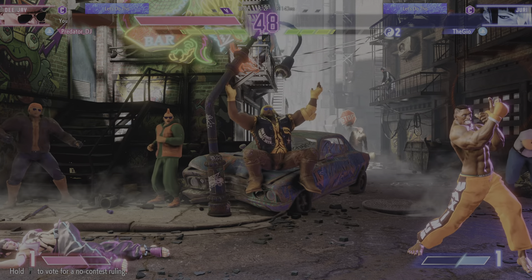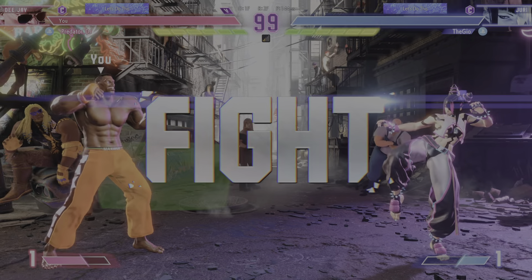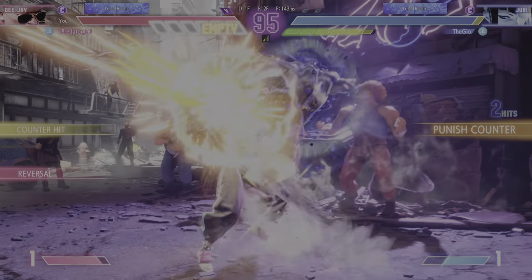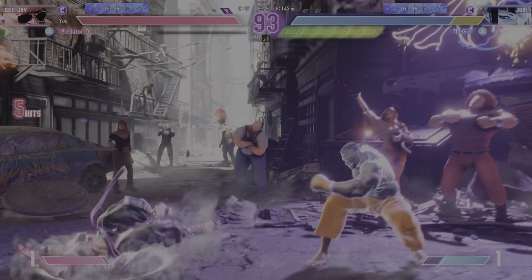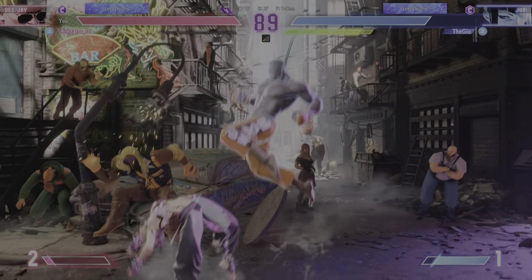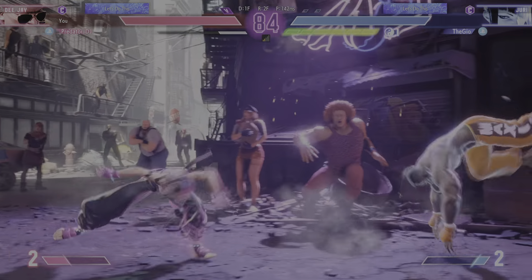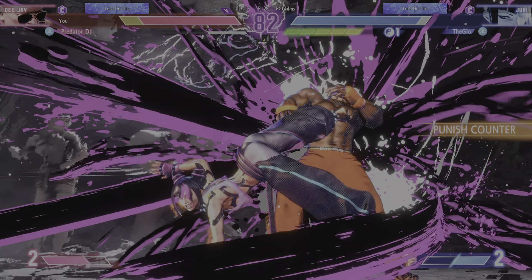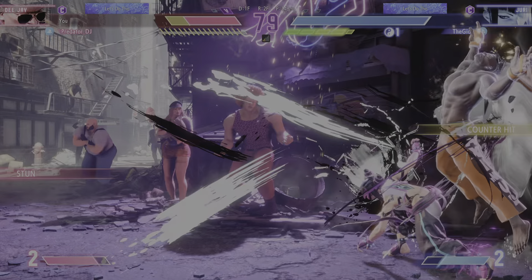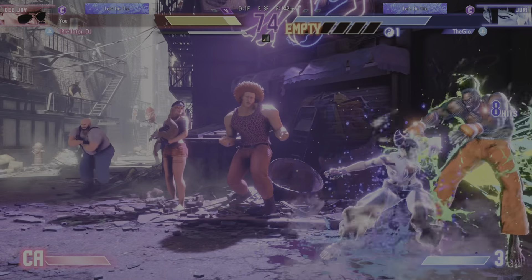That'll give them a psychological advantage. Round 2, Fight! Player 1 has an empty drive gauge — this is a very precarious situation. Rustles that off and keeps going. Player 2 needs to use the corner gauge. That was a huge, huge stun. They need to capitalize on this chance and go in for the kill.